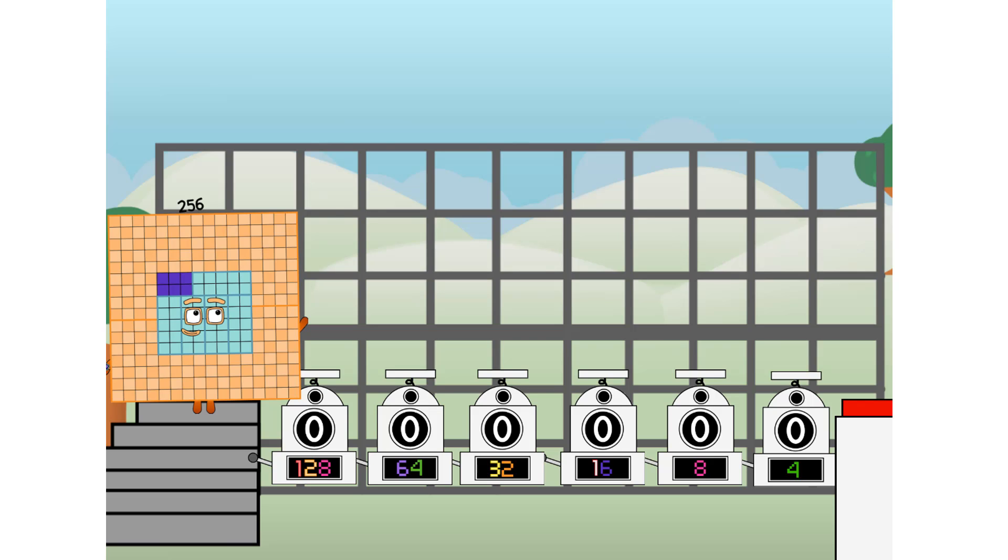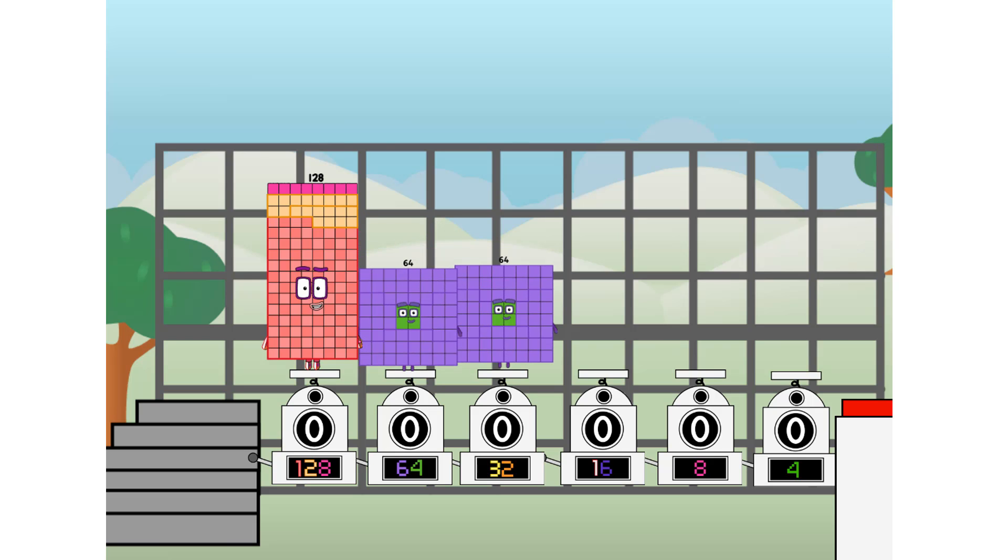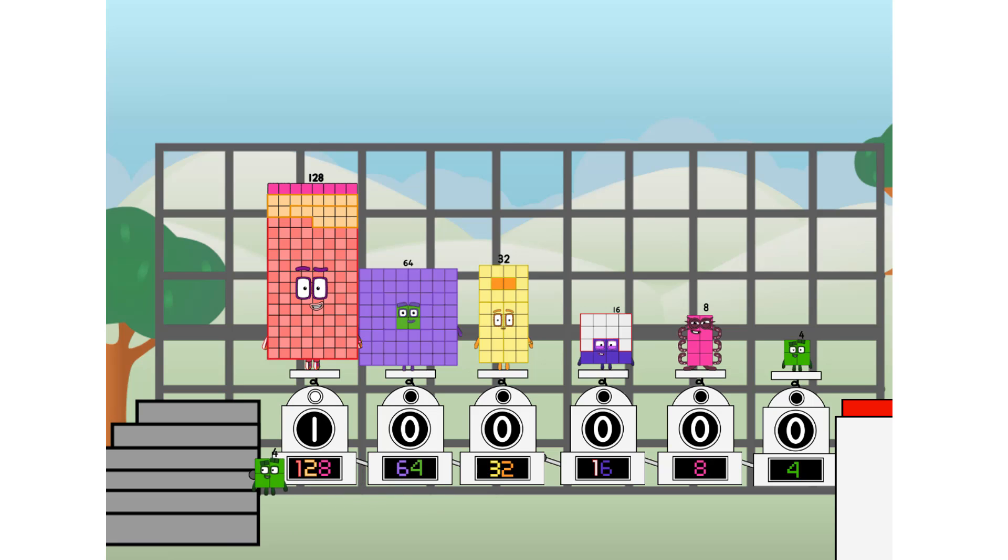First, I split in two: 128, and 64, and 32, and 16, and octoblock, and four, and four more to press the big red button. Then you choose who's going up. One of me, and none of me, and one of me, and one of me, and none of me, and one of me — and fire.